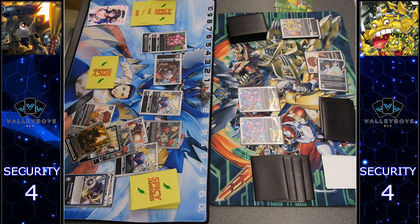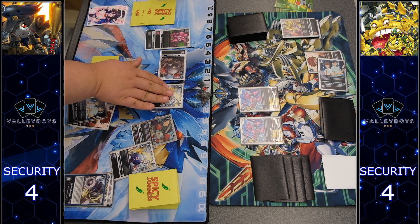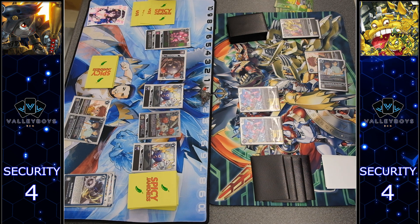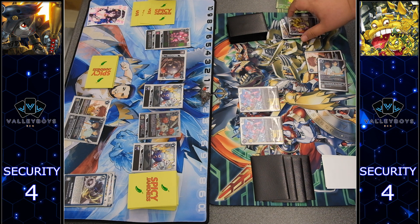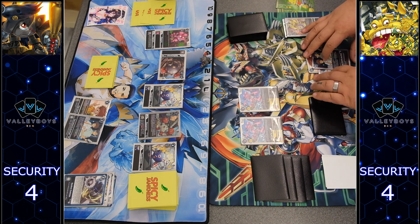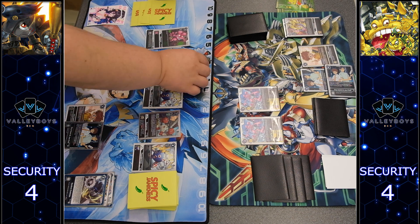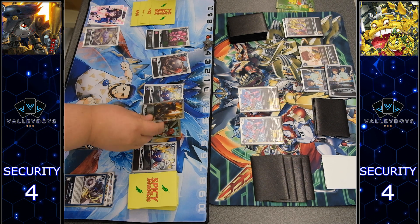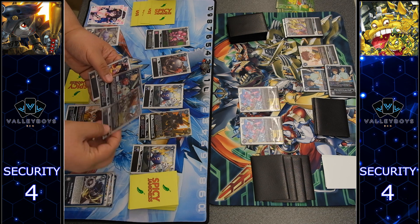Now the Mamemon effect searches, and we do get an Izzy and Joe — a Tamer off of that. We stack them and elect to put them on top of the deck. It's still Tsukamon's turn — they have one memory and decide to play another Izzy and Joe. That board state would let them start next turn with at least seven memory, but Mamemon has a huge board presence here. Unless there's something large to deal with this board state, it looks like Mamemon is going to go for the kill.